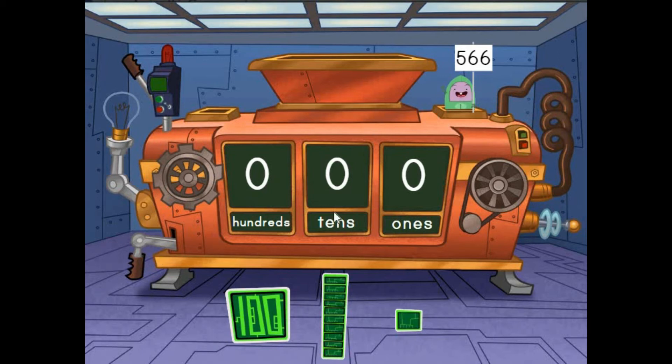Keep using tens and ones to make numbers. Muggo needs 566 more computer chips. 566 more computer chips. 10 cutting left up.